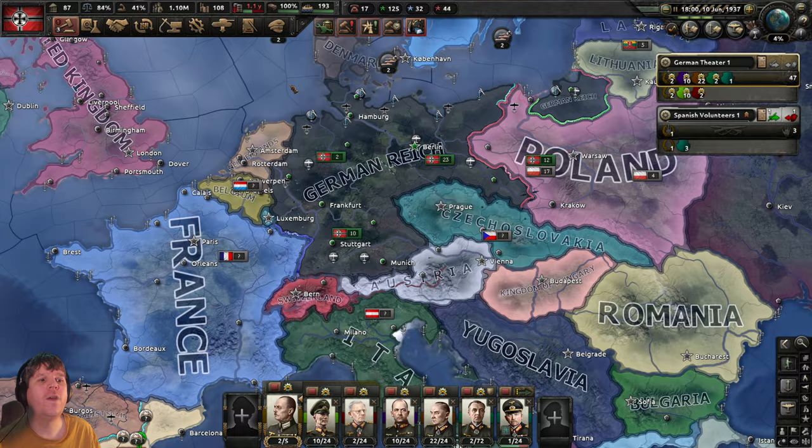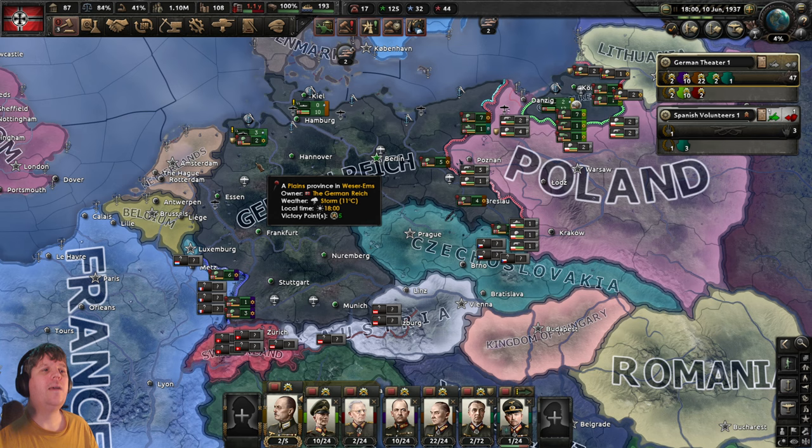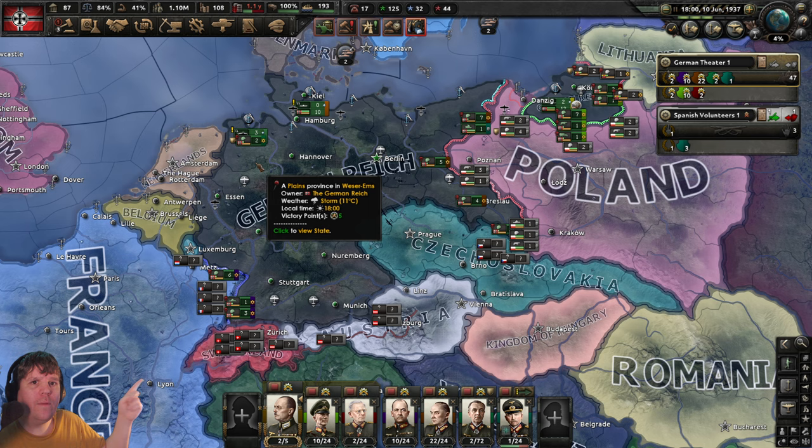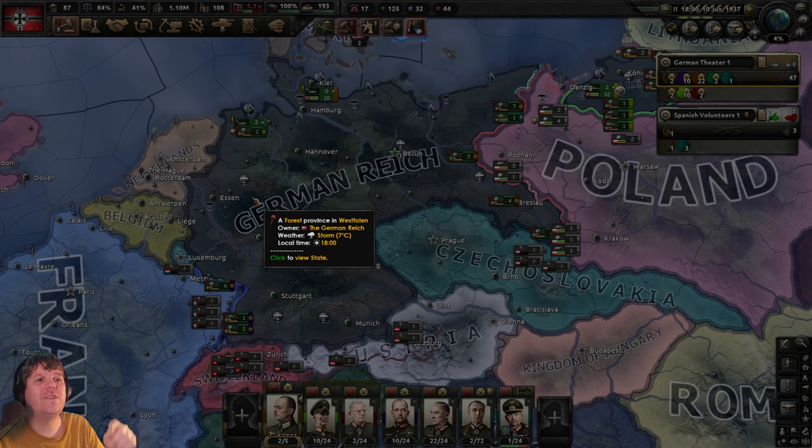We did get a little notification telling us we're short on steel — we will deal with that next episode. We can see we're seven in the negative. So that's a great place to end this one. I hope you found it useful. Remember to leave any questions in the comments. We're going to save and hopefully ramp things up in episode 11. Make sure your game is on or around the 10th of June 1937 — somewhere in the middle of June is great. If you're in very early July you'll be okay, but if you're in December 1937, you'll probably need to start again. Let's press escape, save the game as part 10, and I'll see you next time. Until then, take care, bye bye.